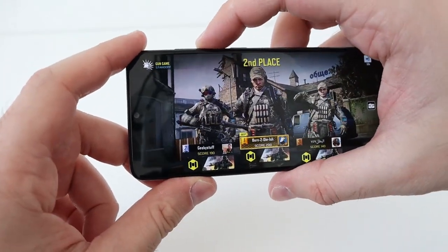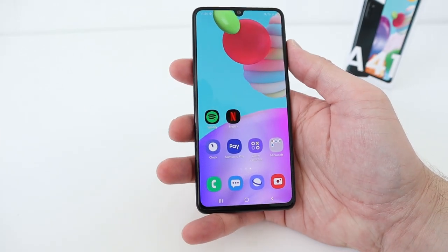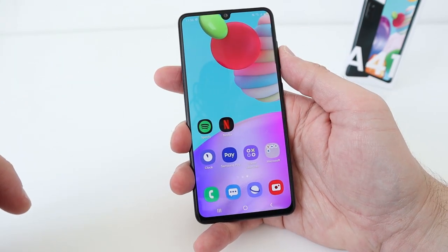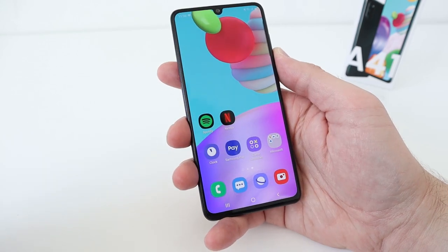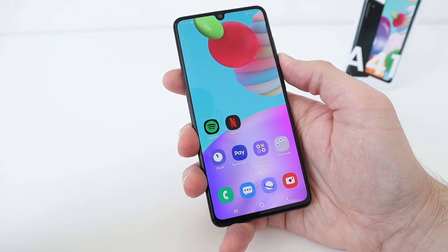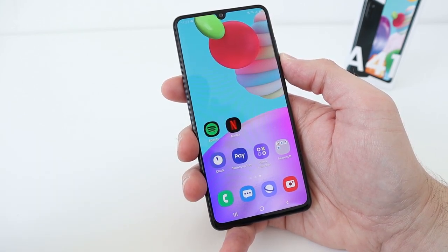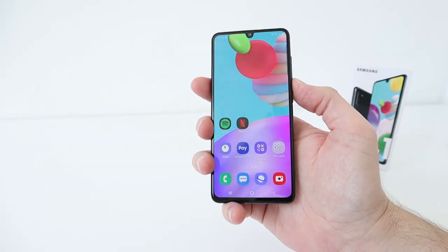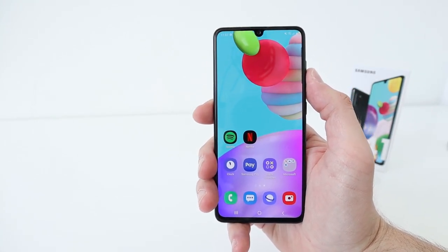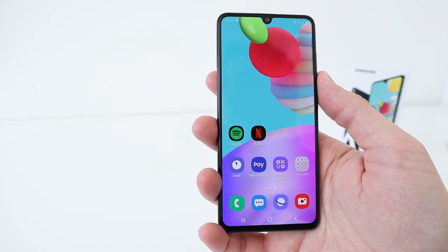So guys, that is the gaming test done. For me, if you weren't told there was a MediaTek chip in here, I don't think you'd ever realize - it looks and feels like a Samsung and it seems to perform like a Samsung as well. The games look excellent on the device, and although there were a couple of tiny glitches in the Call of Duty gameplay, some of that may have been network lag, though some of it may have been slight performance issues. You can crank the frame rate down and the graphical quality as well. Thank you very much for watching this gaming review - I think the A41 looks like a very good, solid device. Questions down below, please give the video a thumbs up, subscribe, and I'll see you soon - bye-bye!